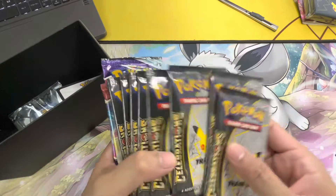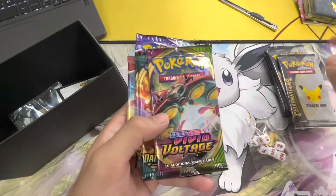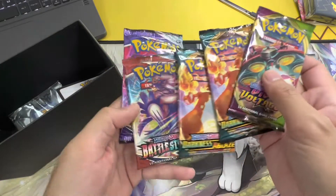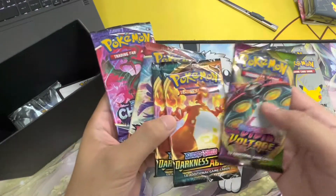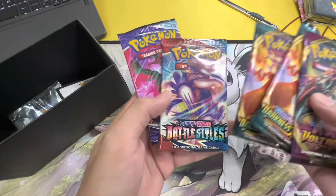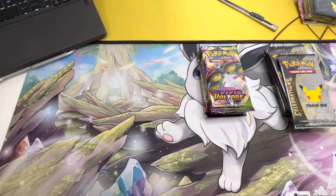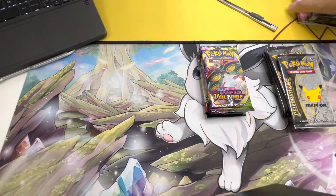We have the back — one, two, three, four, five, six, seven, eight, nine, ten — and we have a Vivid Voltage pack. There's a Pikachu in Vivid Voltage that actually costs something. Darkness Ablaze and a Battle Styles pack too — that's a Chilling Reign right there. I like Chilling Reign. All right, let's put the cards back here first.